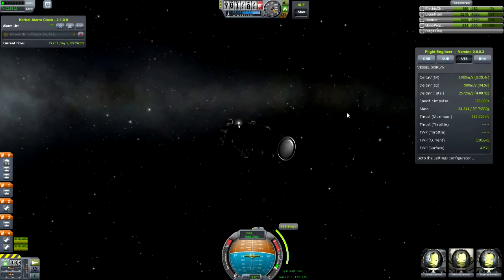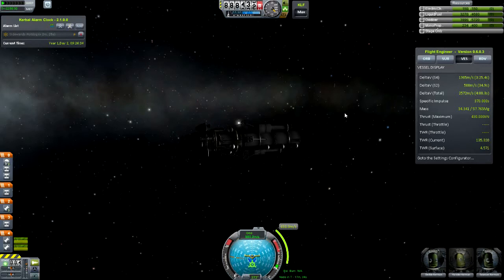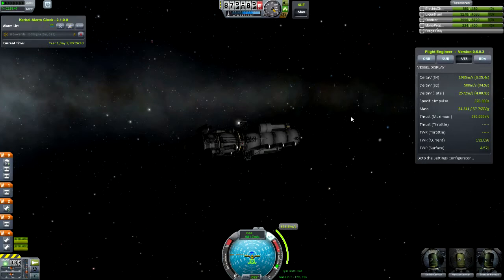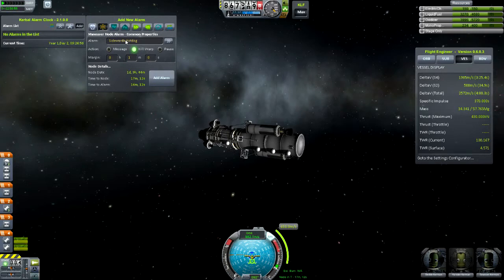We'll point retrograde and we'll see — node in 17 minutes. I can kind of ignore this again. There, good enough. Looking good. All right, and with that I can go ahead and do that one — I want to add on the Sidewards Hot Dog, give it say like three minutes, and we'll pause.